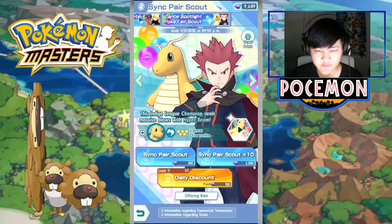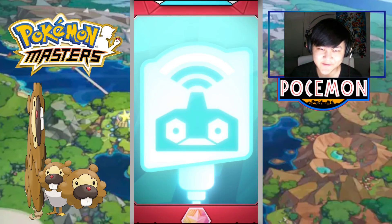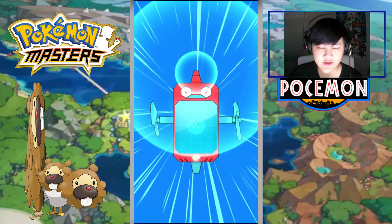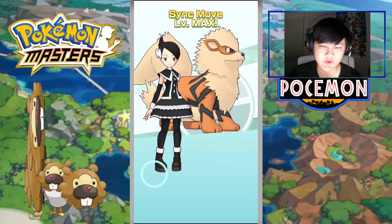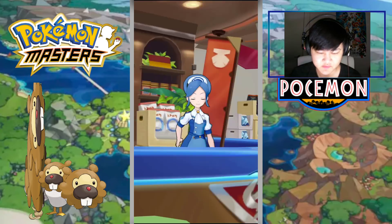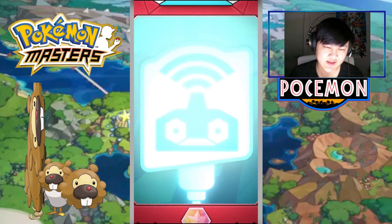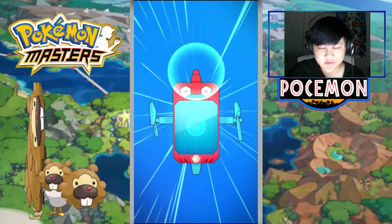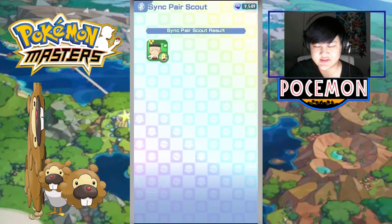Let me know if the volume stuff is good and all that. Let's see if we get any good pulls here, even though we just got another 4-star from Ethan's banner — we apparently cannot stop getting 4-stars from Ethan's banner. We're going to go over Flannery Sync Grid in a bit. Before we go over my opinion on the Sync Grid stuff, again, it's just my opinion — it's a suggestion, not something you have to follow.